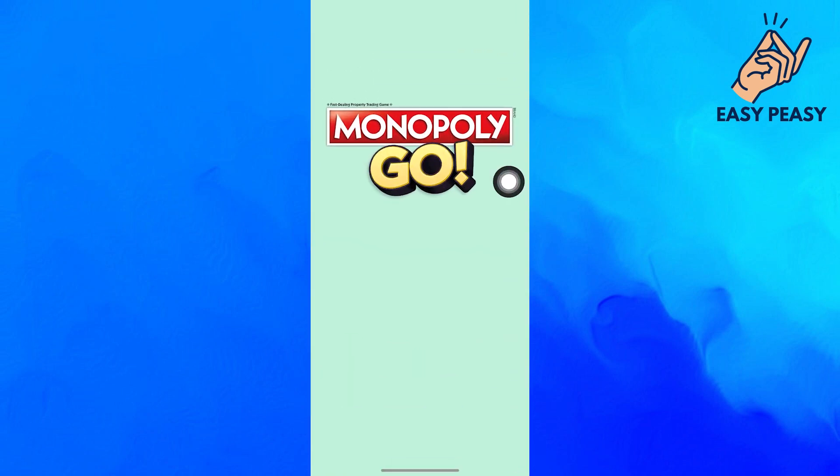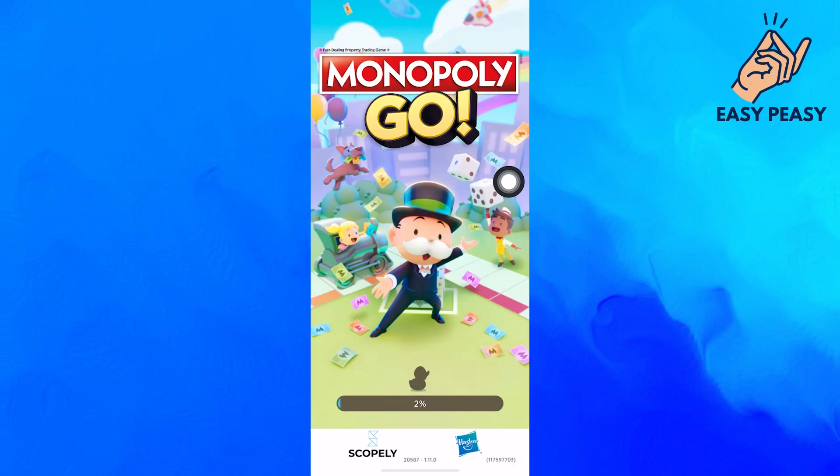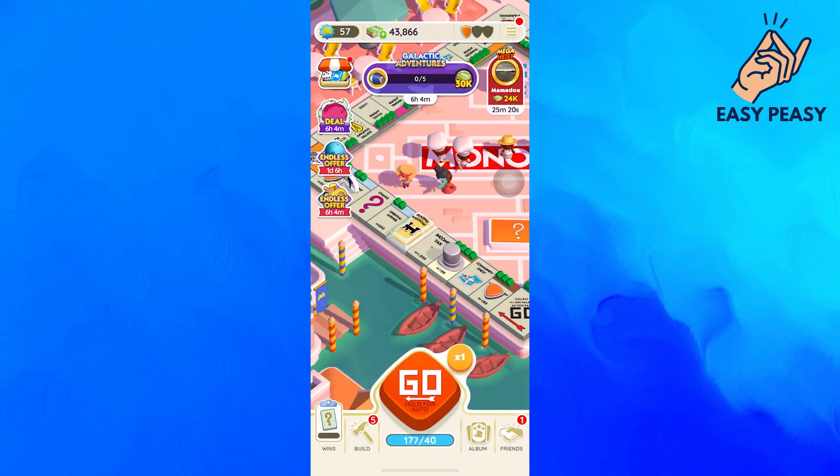But before starting this video, make sure to like this video and subscribe to my YouTube channel for more tips like this. First of all, open up the Monopoly GO app. Once you get into the game, click on the album icon from the bottom bar.